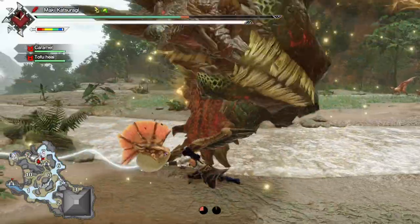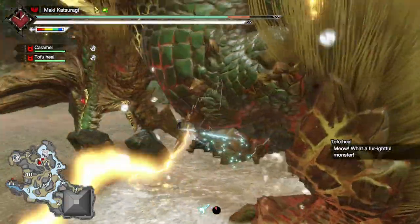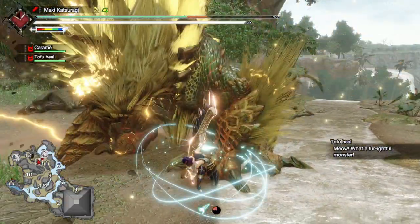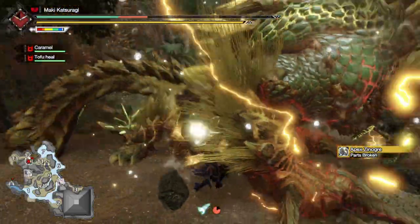The double ground pound — sounds like a burger. You can tell how Xenogre is about to do this move when it starts to move up either of the arms. In my experience, it's usually the left arm.